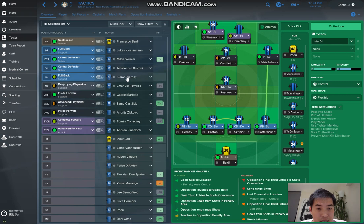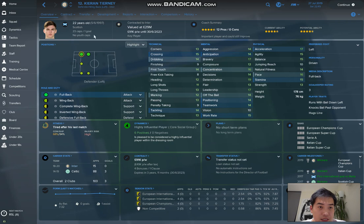And on the left hand side fullback, I have Kieran Tierney. He is a Scottish defender, wing-back left. He's already valued at 30 million and should start at about 19 or 20 years old when you start this game. Because, as I said, it's my second season and we already won the Champions League.